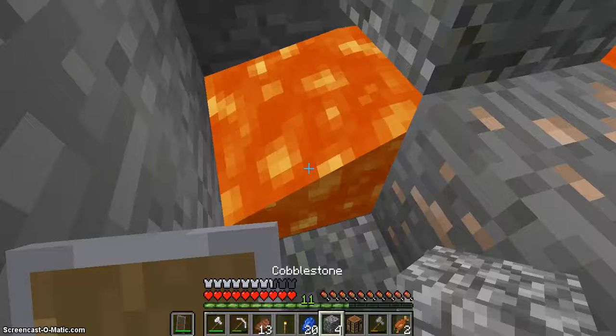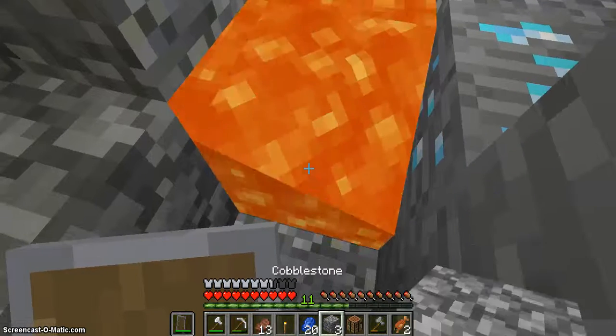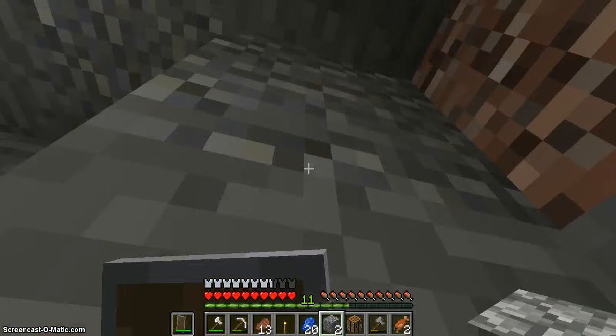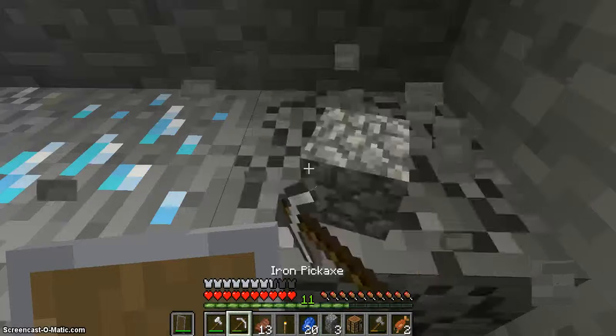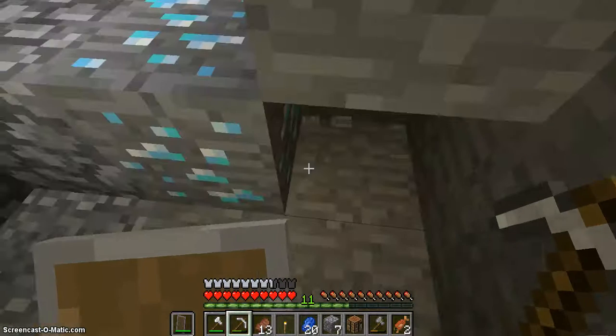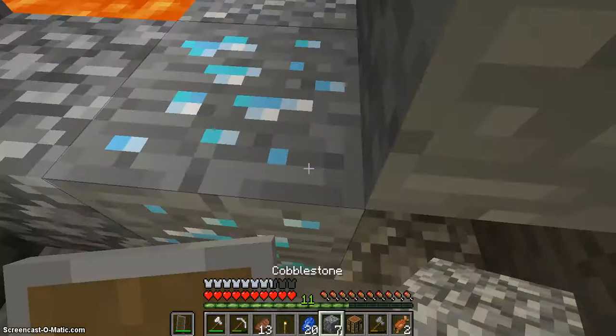Alright, let's not die, please. I would not like to die. I saw some iron right there — oh, no I didn't. Now the real question is, will it reveal lava when I break it? No? Any lava under? Nope. So it should be safe to break.